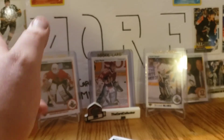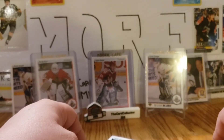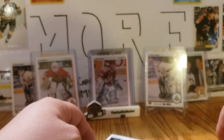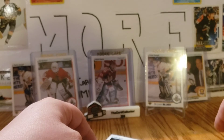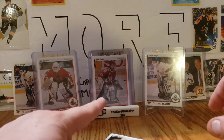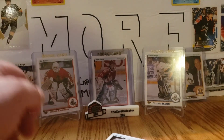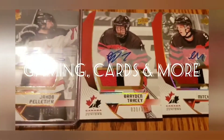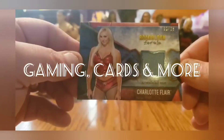Thank you so much to the Card Collector 255 for sending that package. Thank you everyone for watching. I'll have something a little different next — I got a couple of those cheap little blaster things from Walmart that'll probably be the next video, and then we'll move into another one of the gifts from the Card Collector 255. The featured cards were the Ed Belfour rookie, the Felix Potvin rookie, and the Curtis Joseph rookie. Appreciate all your support — have a wonderful day!